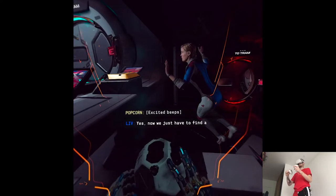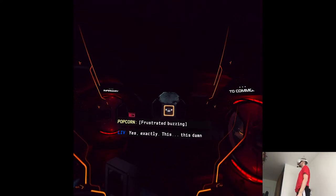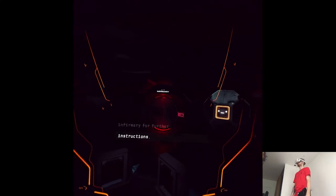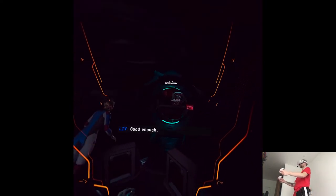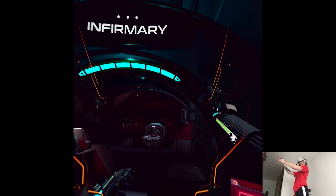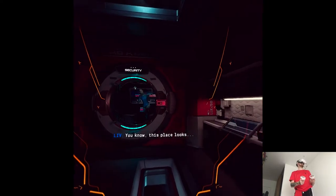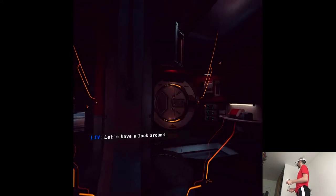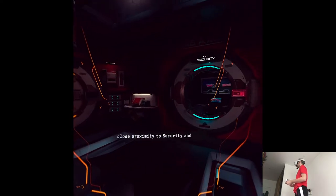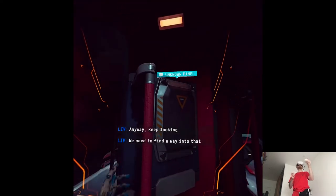Now we just have to find a way inside. All the doors are locked. Containment protocol — please proceed to the infirmary for further instructions. How convenient is that? Let's check it out. It seems like a surgical table. An infirmary, right next to security. Strange. This place looks... familiar. Let's have a look around. Why have medical beds in such close proximity to security and the habitat? Could be a few of the occupants were immunocompromised. Anyway, we need to find a way into that control room.